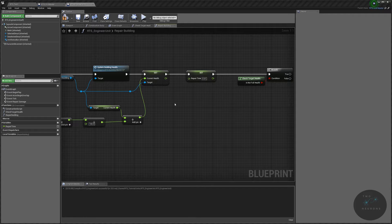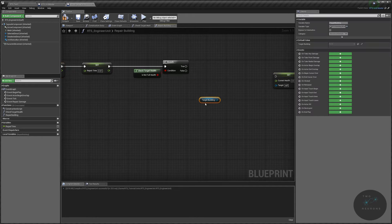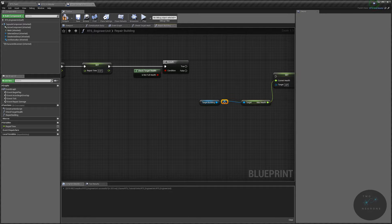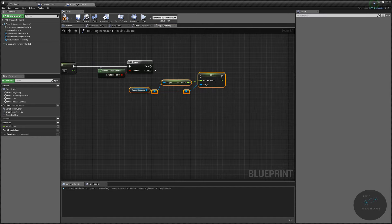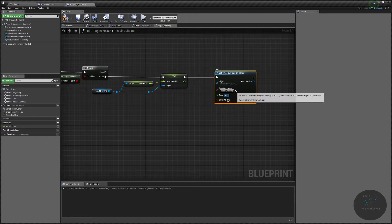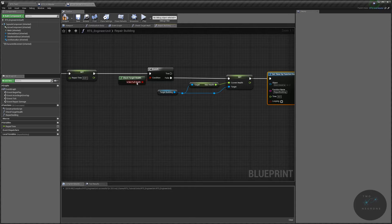Go back to the event graph, copy the set timer node, paste it in on the false branch, set it to no longer looping, and set the timer to zero — that kills the loop on this function so it won't fire anymore. This only triggers once the building has been fully repaired.